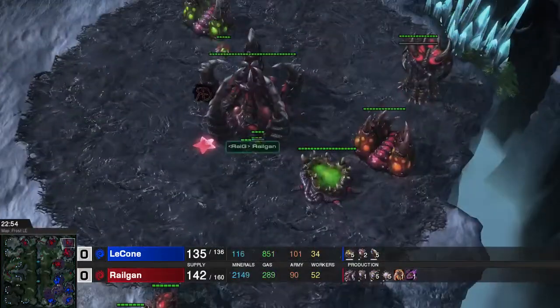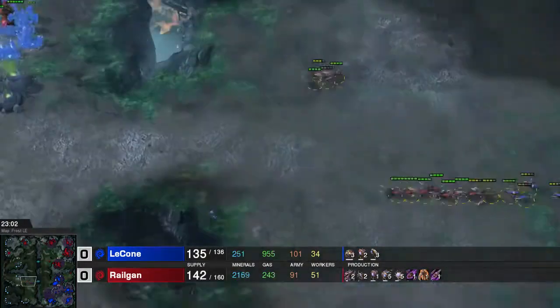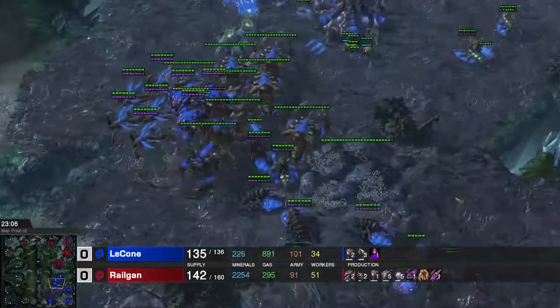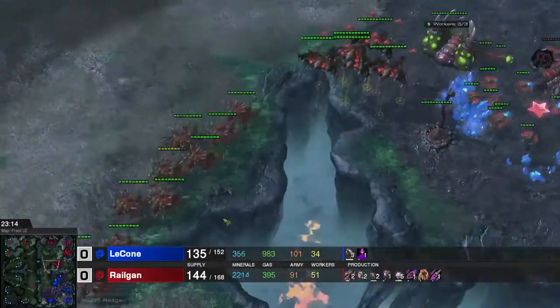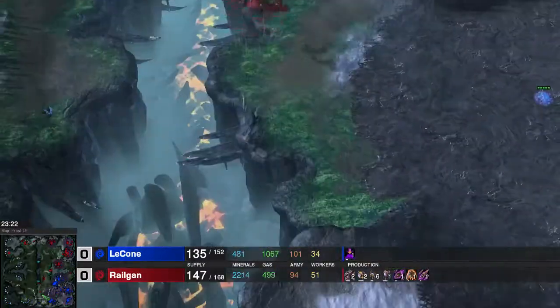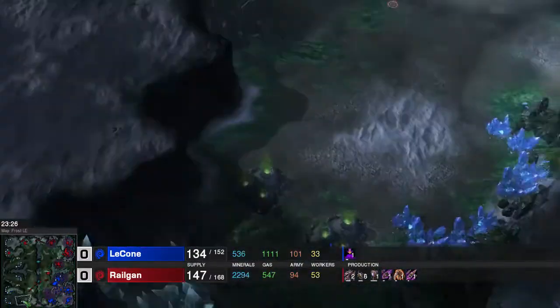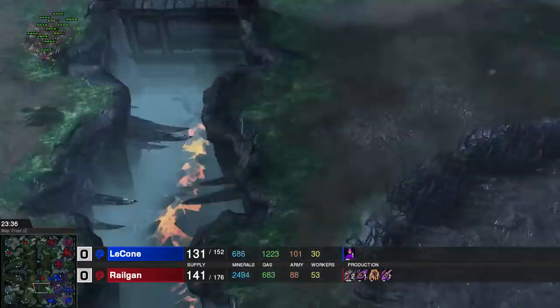I am going for Brood Lords while he is going for Infestors. I think his plan is to fungal my units and put Blinding Cloud on them, while my plan is to just kill him with a lot of Brood Lords. So we will see how we both clash right here. Going for some scouting to check if he expanded there.